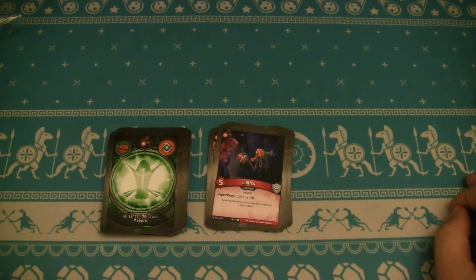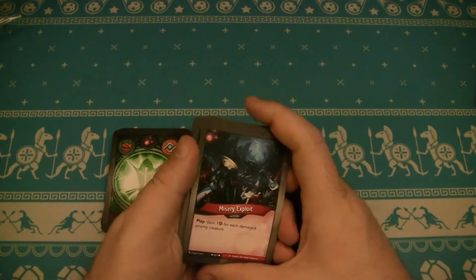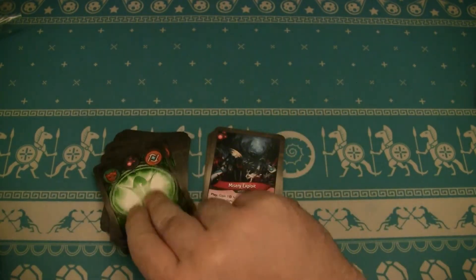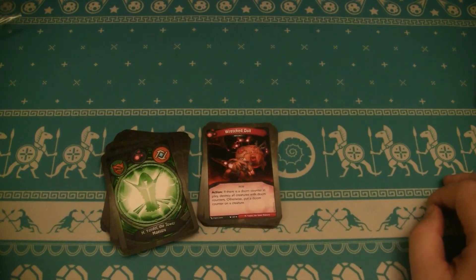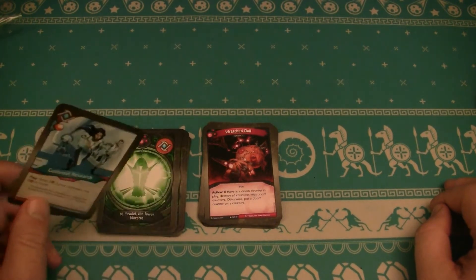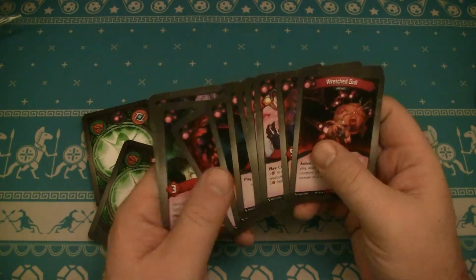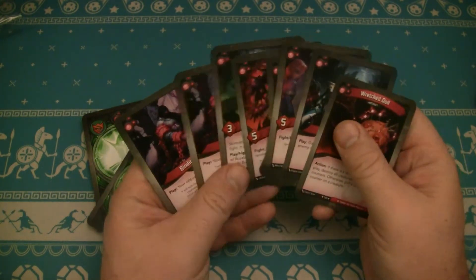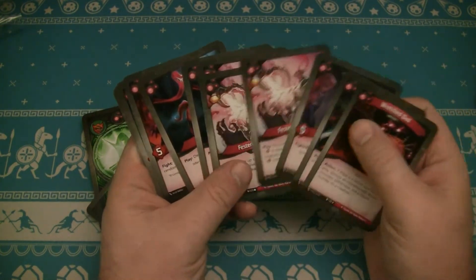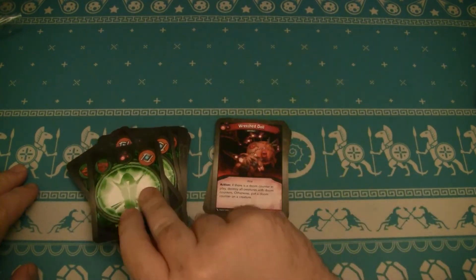Lilithal is a five-power demon with Fight, Reap, and Capture one Amber. Then we have Misery Exploit — that could be really good with the Festering Touches. When you play it, you gain one Amber for each damage on an enemy creature. If you just sprayed six creatures with one damage each with a Festering Touch, Misery Exploit could be huge. Wretched Doll is an artifact: Action — if there's a Doom Counter in play, destroy all creatures with Doom Counters; otherwise, put a Doom Counter on a creature. It's just too slow. So we did not see Amber Control here. The one thing we have is Lilithal, but that's almost no Amber Control. We do have some Deck Control with the Binding Irons. What we're seeing more of is board control with the Draining Touch and the Festering Touches. Overall, not too impressive in my opinion, but we'll see.